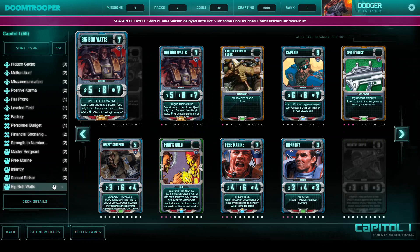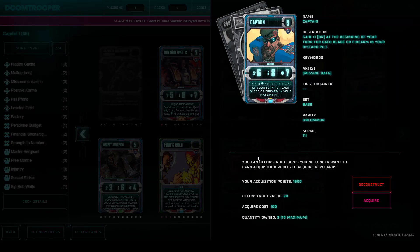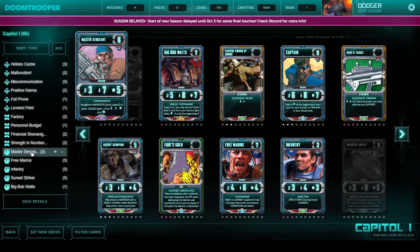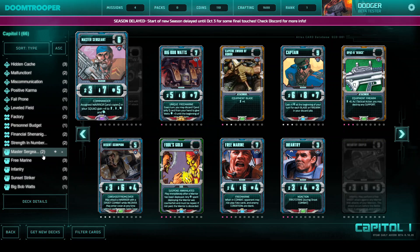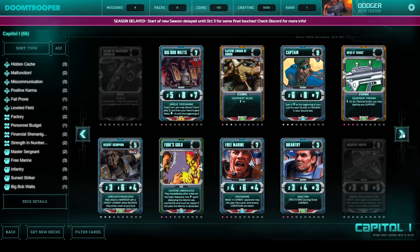I use Big Bob Watts. I think that's the only Ultra Rare that's good enough to be played as a Faction card from Capital. But you don't need it really. Of course it's nice to have, and it's better than a Captain. But you can also play a Captain — that's just uncommon. The Master Sergeant is a rare, so maybe you won't have one in the beginning, but that's okay. The Desert Scorpion is a common and also a good card. You can put him into cover and attack from cover, so it's bigger than it seems, and for 5 it's okay.